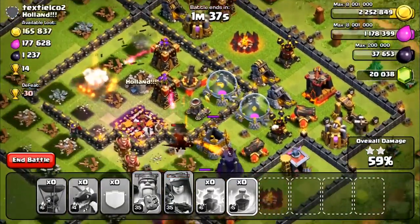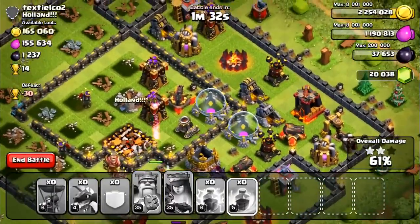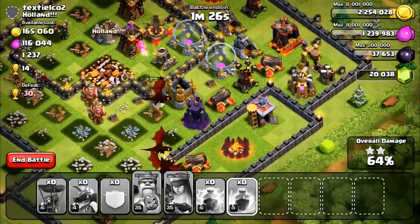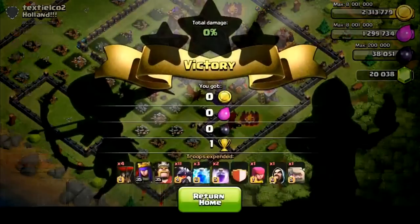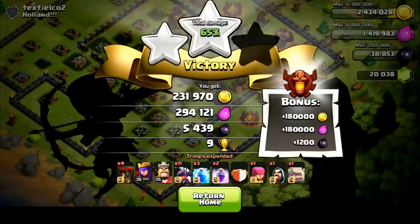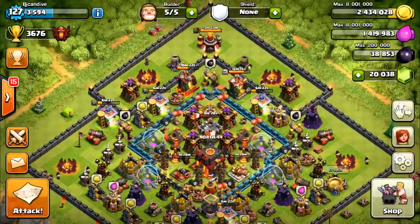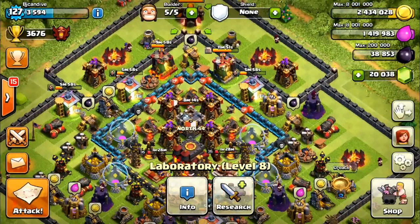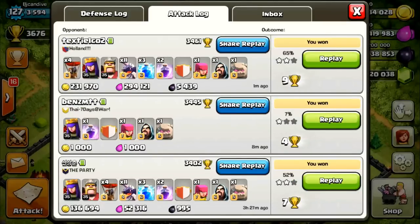I'm just going to let it play out. He does have two archer towers left and a lot of my dragons are low, but you never know what can happen. This guy did have a bunch of loot too, so that was pretty nice. 64% — there's no way I'm going to be able to get the three-star, so I'm going to go ahead and end it there. We'll take our nine cups. I've actually been struggling to find cups lately, that's why I went ahead and took that one. A nice 5.5k dark elixir in the bank for us. I'm working on getting my lava hounds up to level three — they're almost up to level two and will be done in 13 hours.